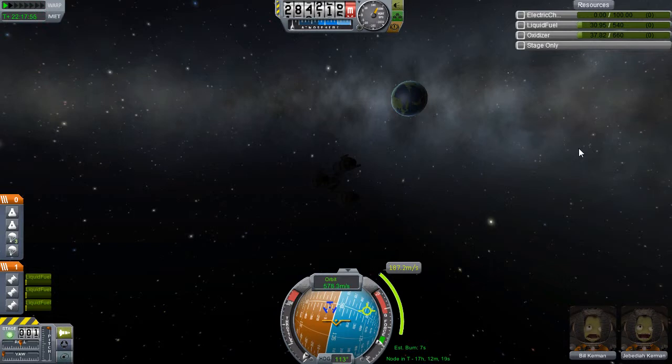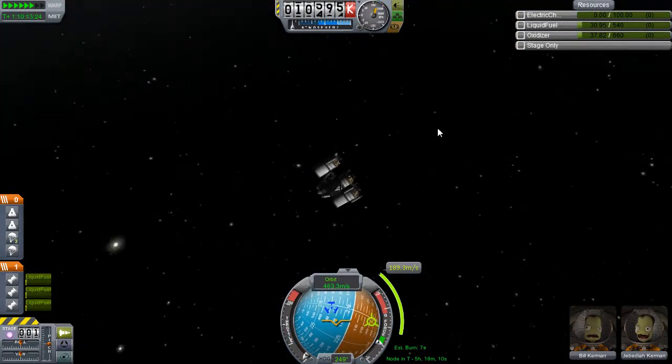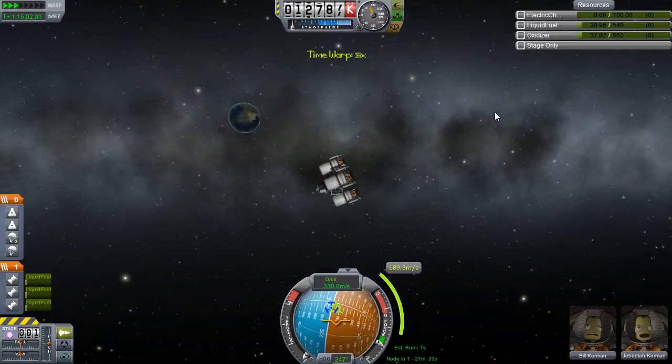According to the maneuver node there are 13 hours to waste before we can burn these 30 liters of fuel that are left - not a big amount by any stretch, but hopefully we are far enough from Kerbin that the smallest burn will be enough to push our orbit back down. The further out you are, the slower you are, so a change has a bigger effect.